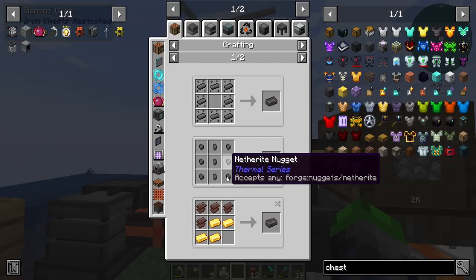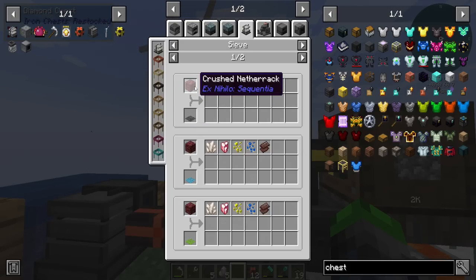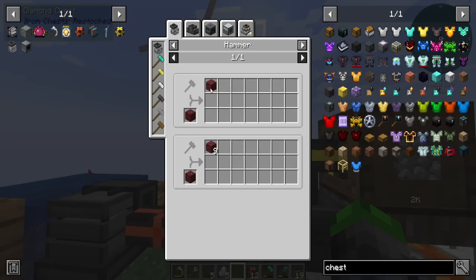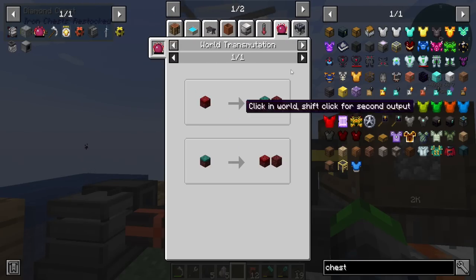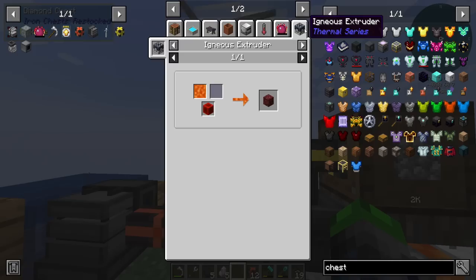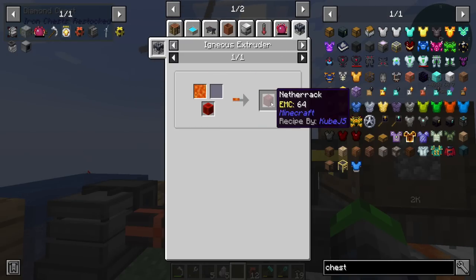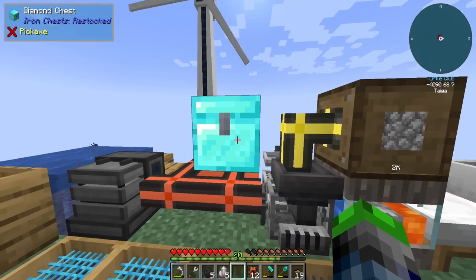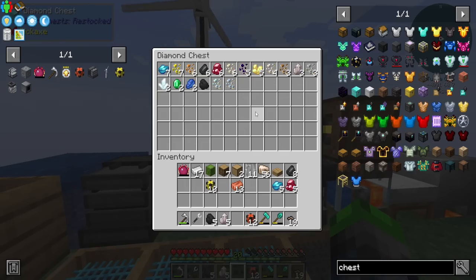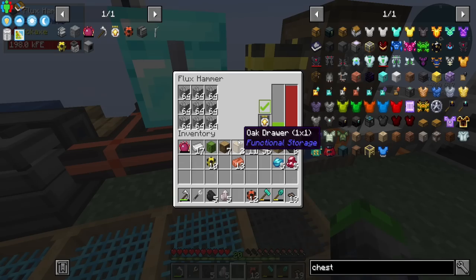We can sift for crushed netherrack, which we get by hammering netherrack. Agnes Extruder — lava with water and a block of redstone gives us netherrack. That's probably the method we'll have to go to pretty soon. We have automated resources here — very, very cool. Come back after a while and this thing's just running, making all the stuff.